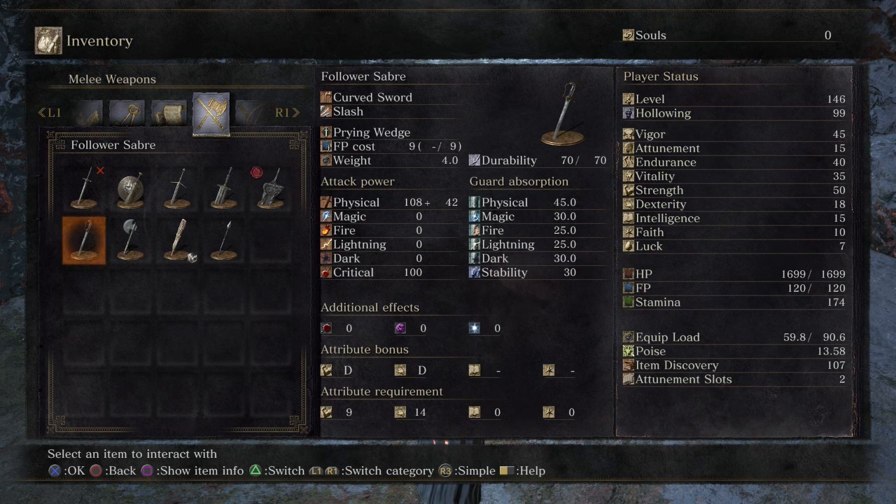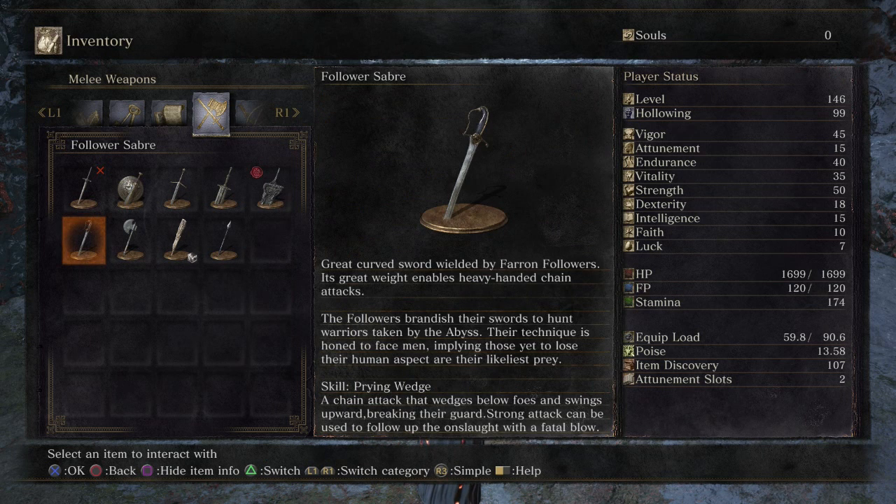We also got the Follower Sabre, which has D/D scaling and requires 9 strength and 14 dexterity. It's a curved sword wielded by Farron followers — its great weight enables heavy-handed chain attacks. Someone said this is like a direct upgrade in damage from the Falchion, another weapon people normally use with dexterity scaling.